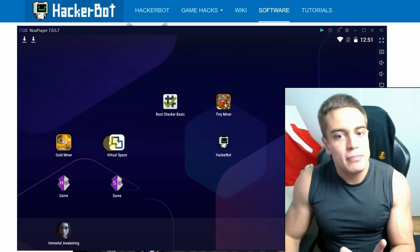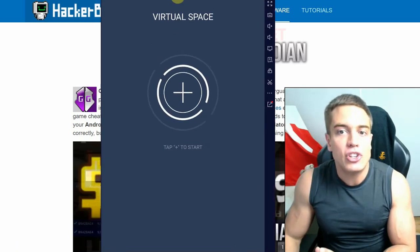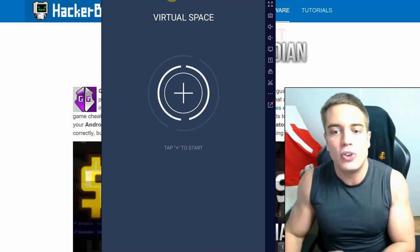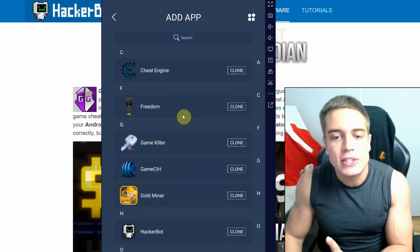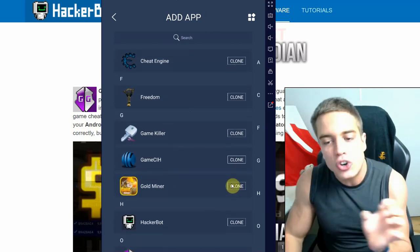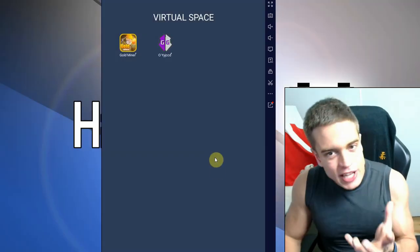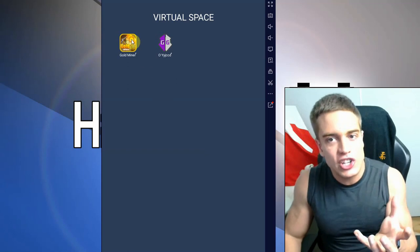Virtual Space is available to download in the description. It's a virtualization app and there are a bunch of them — this is the one I use, compatible with most devices, no root required. What it does is let you add other apps into one container app. So we're going to clone the game we're trying to hack, and then we're also going to add Game Guardian. That's the first step completed.